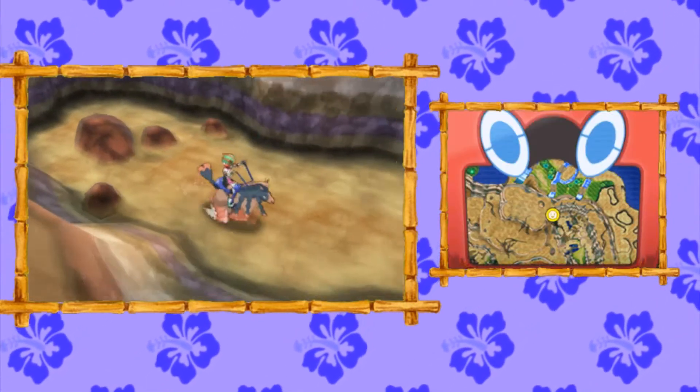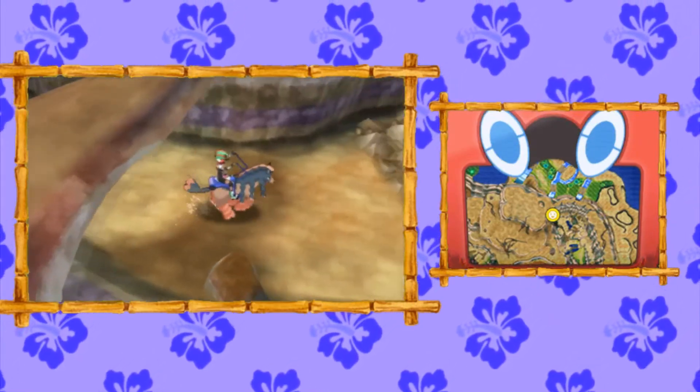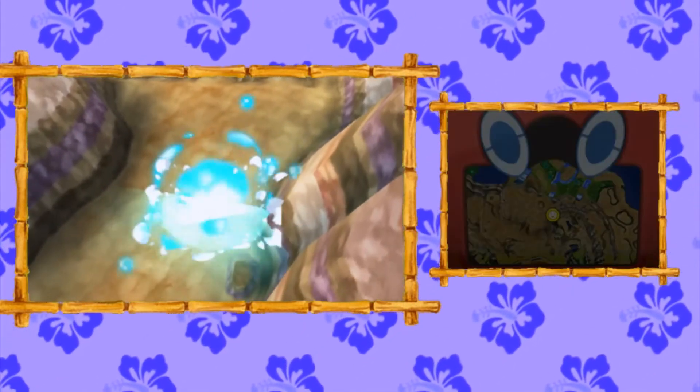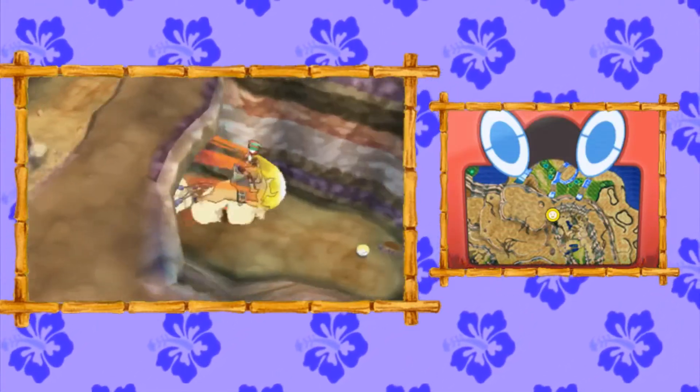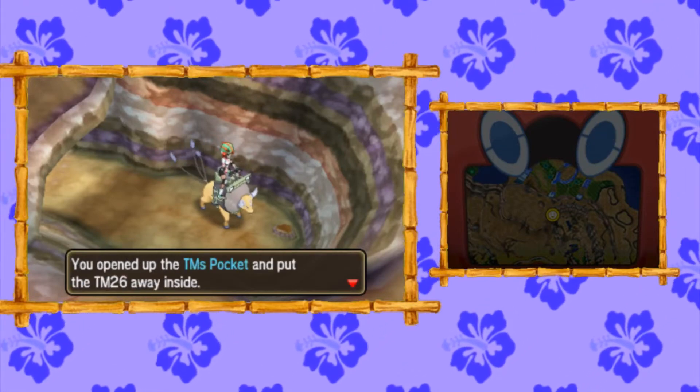We're going to switch back to Mudsdale, because this time we're going to pass the rocks downwards. Then we're going to switch to our Tauros ride. You're going to break through these bricks over here and you're going to find TM26 Earthquake, another one of the best TMs in the game.